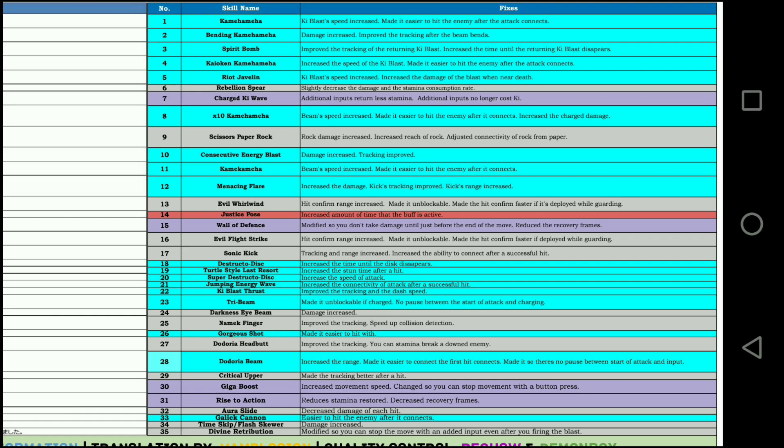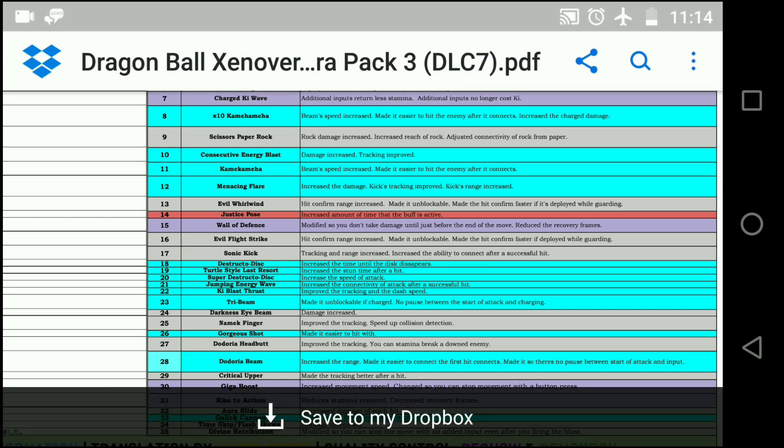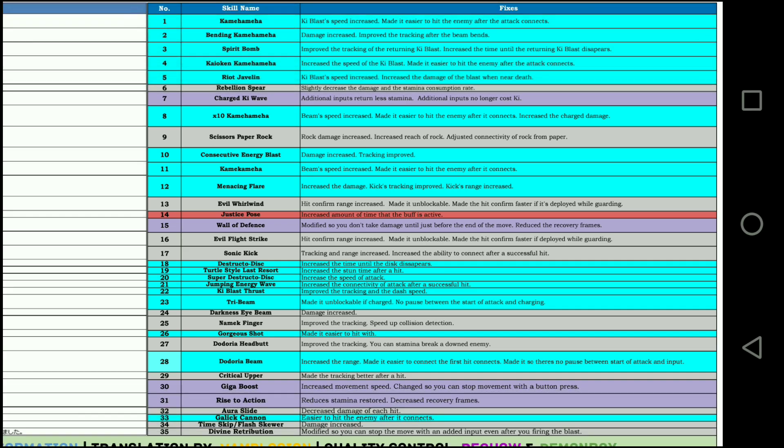Up next, Rebellion Spirit — they slightly decreased the amount of damage it did and the stamina consumption rate. I think it was fine how it was, but that's how it is now. Rock Force — I never really used this move, but now I might, because they gave it a little buff: rock damage increased, increased the reach of rock, adjusted connectivity of rock from paper. I remember I did use the move once and it really never connected — that's why I never used it — but now it might work, so I'm gonna try that out.